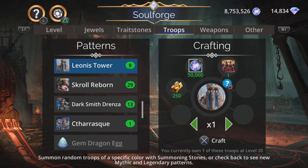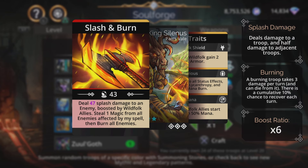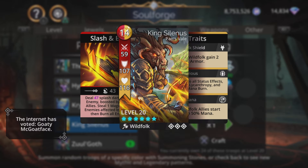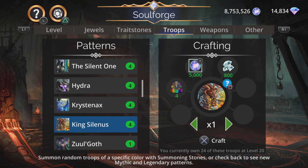Let's take a quick look at the legendaries. Don't usually say to craft legendaries - much better off holding on to your diamonds for the much harder to get mythics. But we have King Salenus - magic-based splash damage to an enemy boosted by wild folk allies, steal one magic from all enemies affected by the spell, and then burn all enemies. One of the things people love about this is all wild folk allies start with 50% mana. If you're looking for a quick start with your queen bee team, she's going to get 50% straight away if this guy is sitting in the team. Impervious is good as well - immune to all status effects, devour, lycanthropy and mana burn. And you can get that burn going to get the x3 skull damage bonus. So he's usable in quite a few different ways - all hail King Salenus.